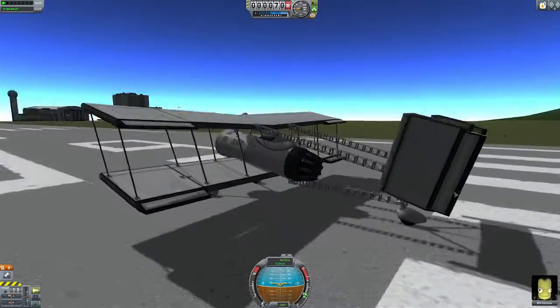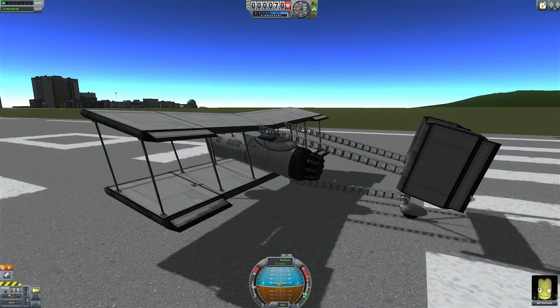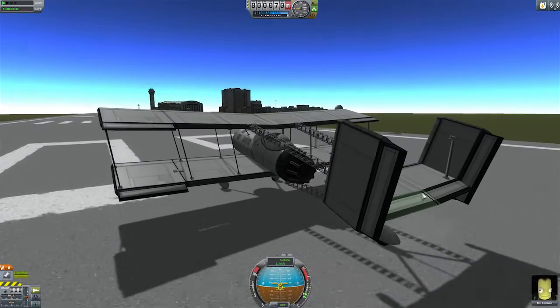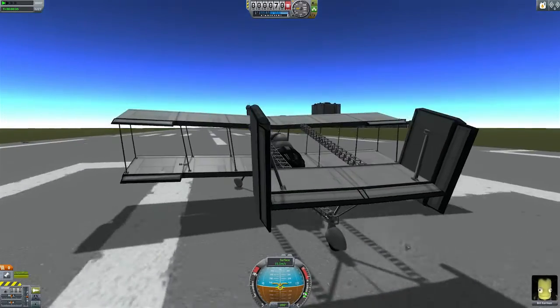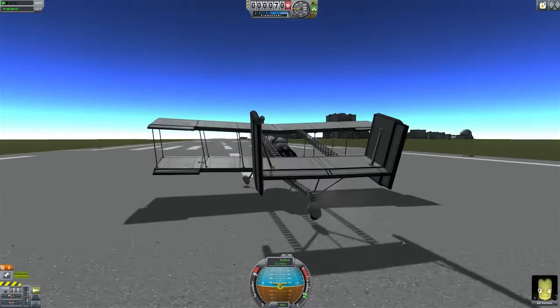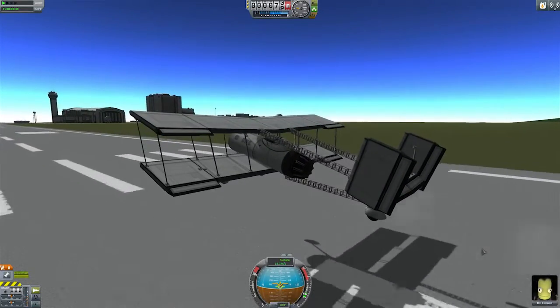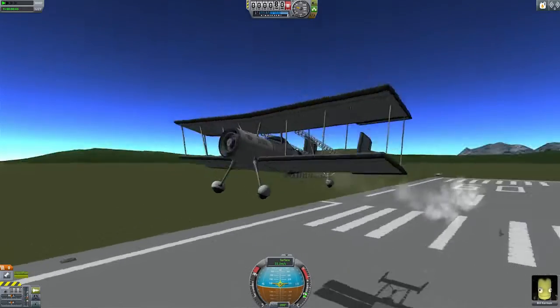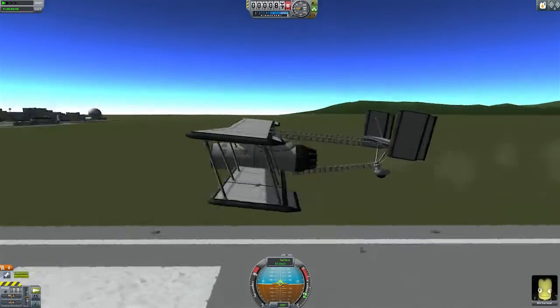It is a biplane. It's based on the pushers of World War 1, except of course it's jet-engined, because well we don't have propellers. Clearly the Kerbals didn't need to develop propeller nonsense, they just went straight for jets. You can see it takes off pretty much straight away — it needs no run-up whatsoever.